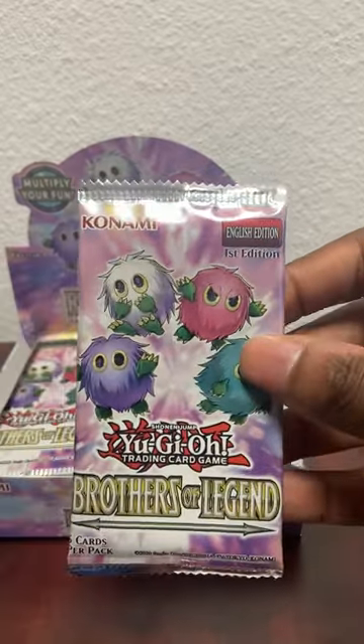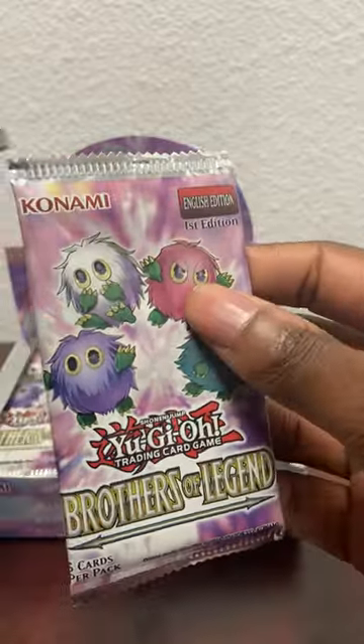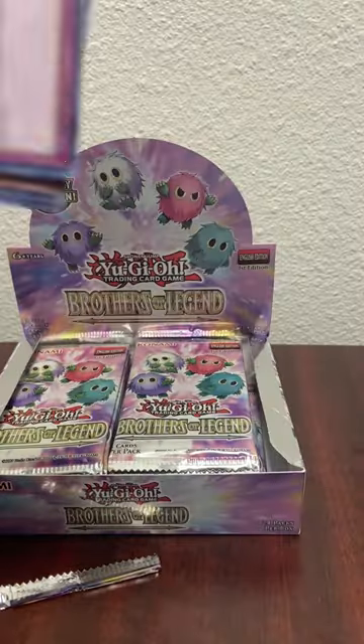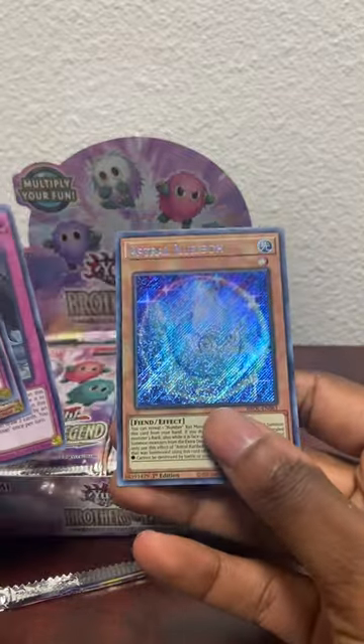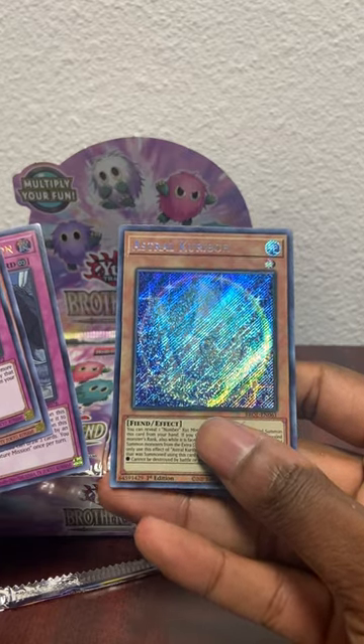Using scissors on these - make sure I don't cut the cards. Definitely don't want to cut the cards. Let's see what we got: we got Starlight Road, Noble Knight Spear Holder, Capture Mission, Astro Karibo - first pull!